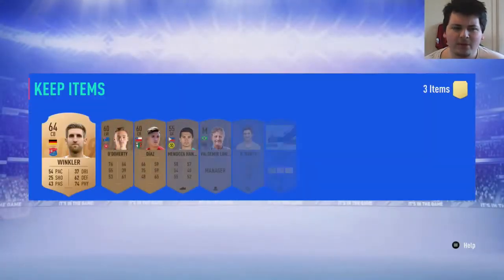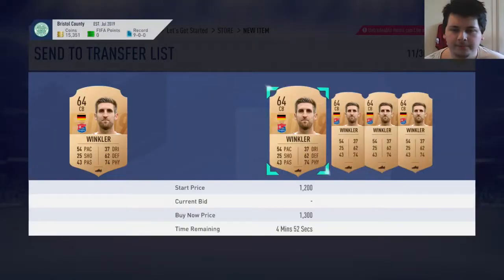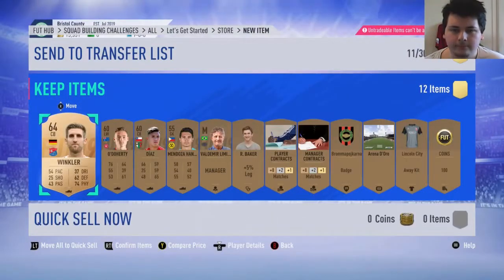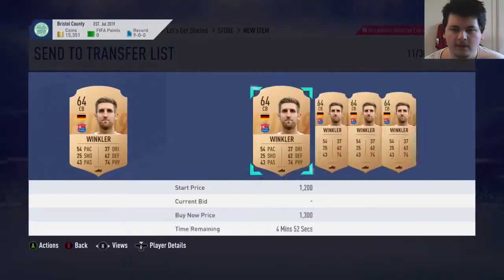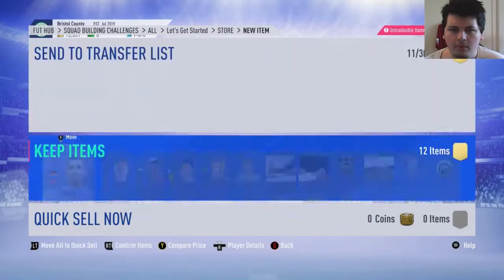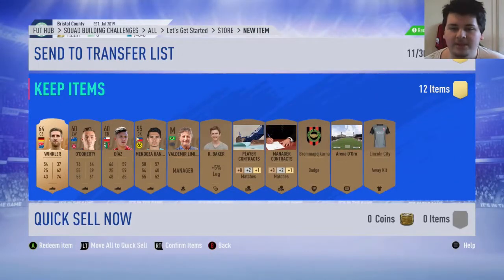I'll just skip this. Is there a rare? I might be able to get a team this season - there might be a bronze one. Oh yeah, we're trading a German centre back, we're getting a better German centre back - Winkler. He's rare - I'll put him up for a K if I can remember how to do that. It's X, isn't it. Oh - this is untradeable. Okay, I was just noobying out for a bit there. We'll send all that to the club obviously.